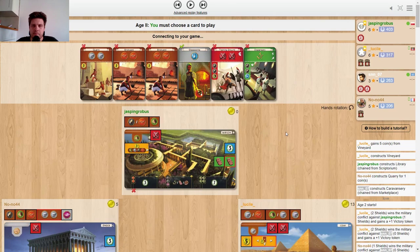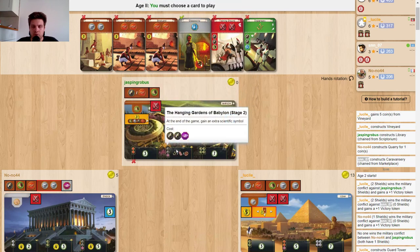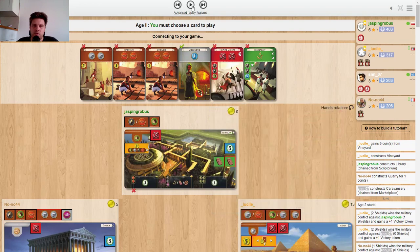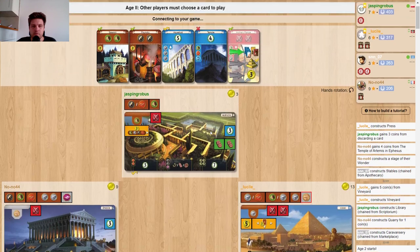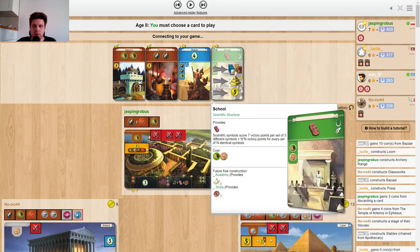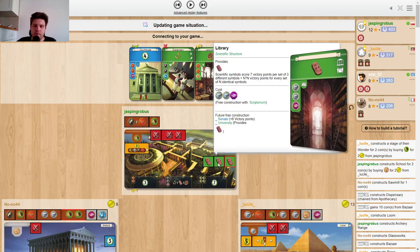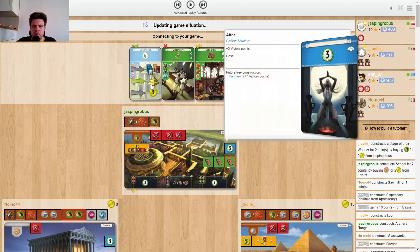I threw Training Ground, which I think is the best I can do from this hand. Counting what I need: one gold, four — actually five — so eight gold total, which is a lot. I go Archery Range and I think that's the only thing keeping me up in this game. I take School now because I can actually play it, but it just shows how much it pains this wonder to be buying Press instead of getting it for free. I do think I played Courthouse here, which is reasonable.